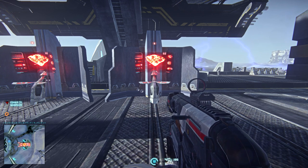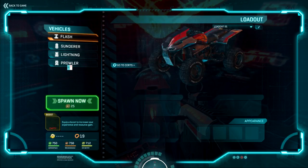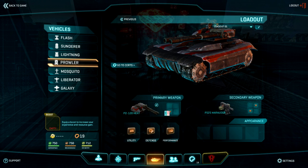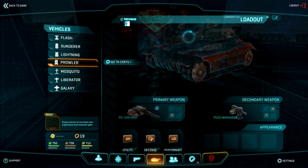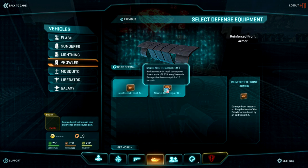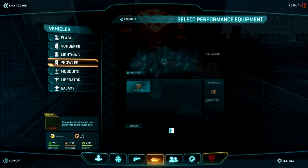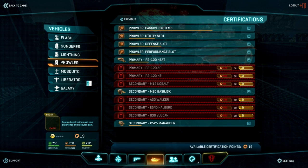How do we go about changing our vehicle loadout? Much the way we do as infantry — walk up to a terminal and hit E, select your vehicle and get right to it, or hit Escape. Don't overlook your main gun and secondary gun upgrades; there are multiple slots. Also the utility slot and the defensive slot — you have to choose one. Deactivate one and select the other. Next time you pull up a vehicle, those will be your settings. You can always go back to the certs if you skipped something or made a mistake.